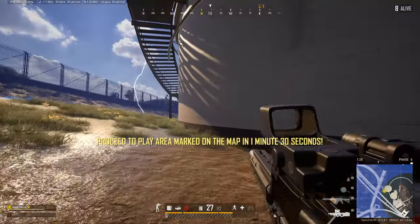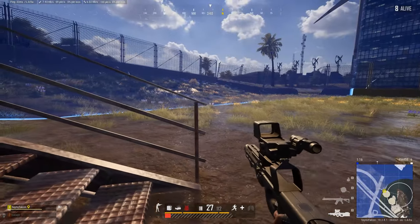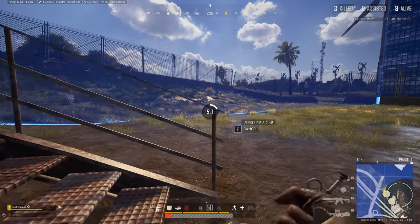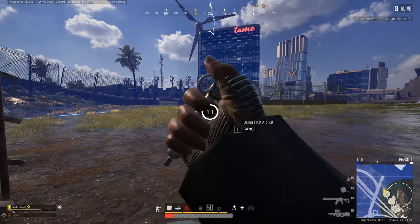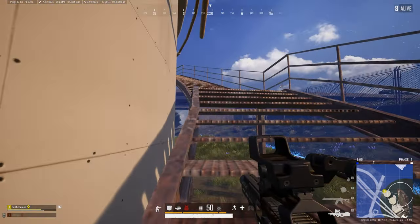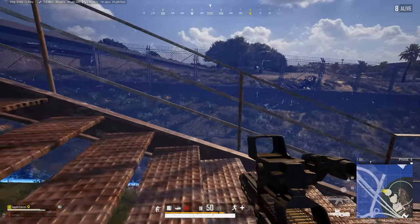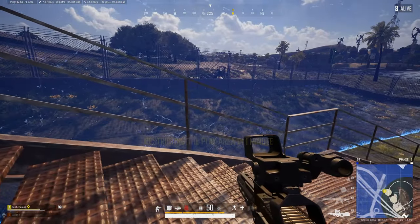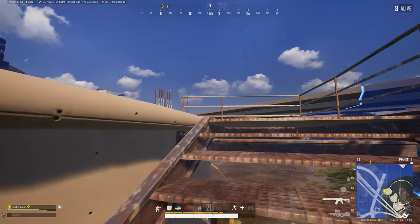Did you kill him? Is that guy just camping outside there, or did he run around the water? Oh, I thought you had him. I just assumed. I think someone just died to the zone, so maybe you downed him and the zone got him.